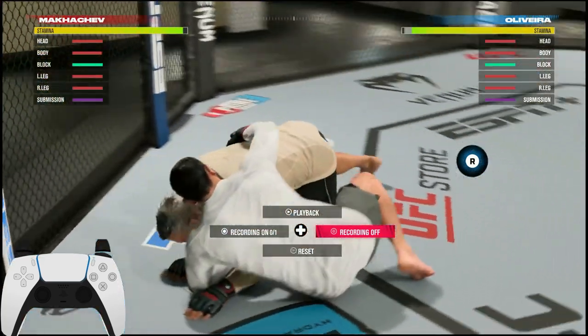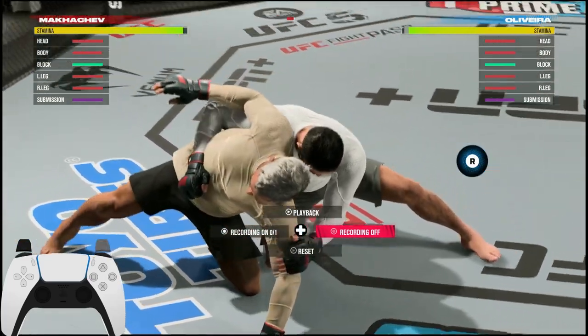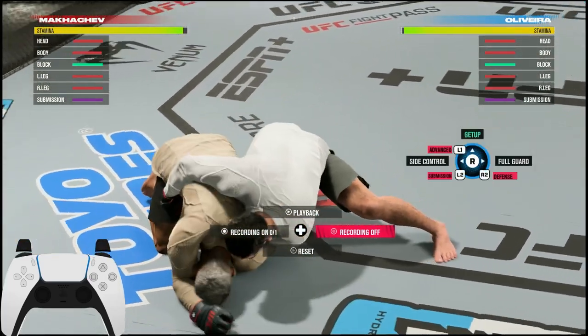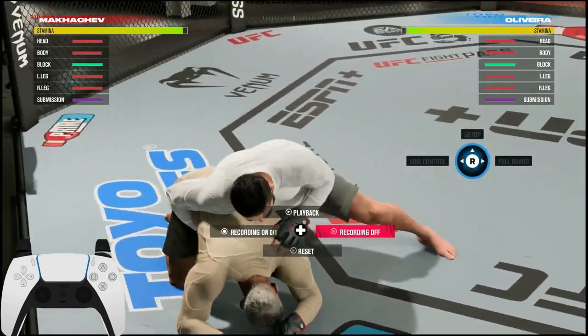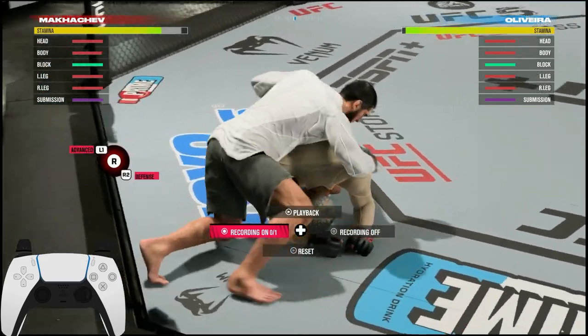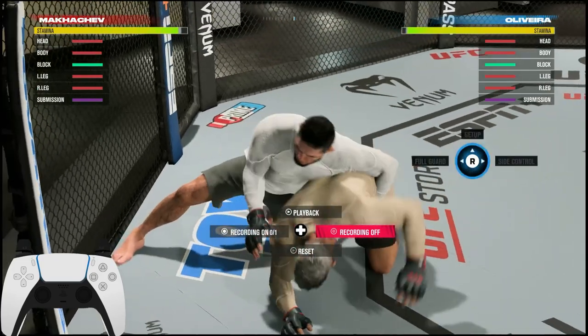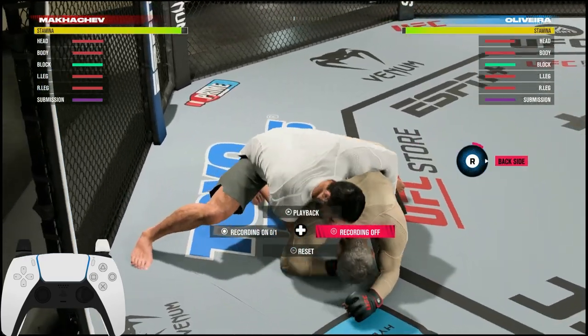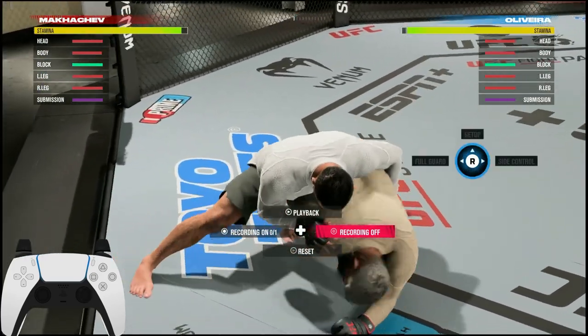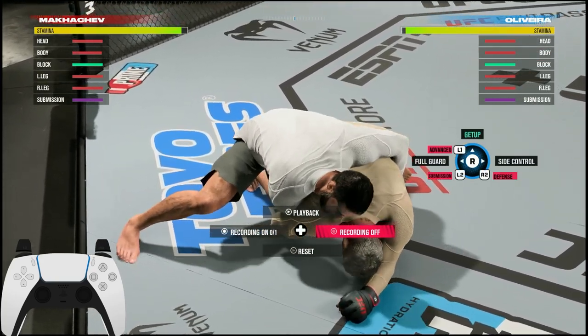Let's go to the back position right here. If I want to reverse position — watch — I am going left. It does not change. Now watch this: I go here, and now which way am I going? I'm going right. So you deny the right side of the screen. That is it.